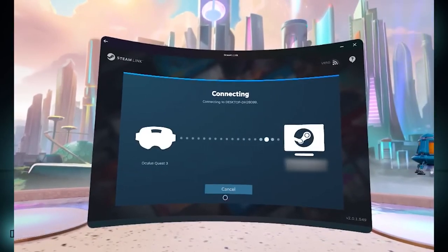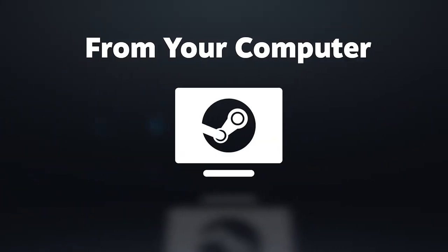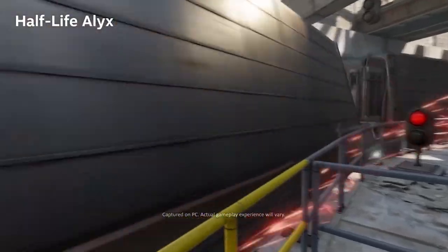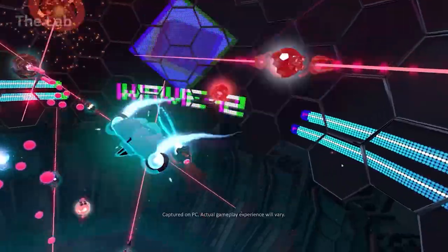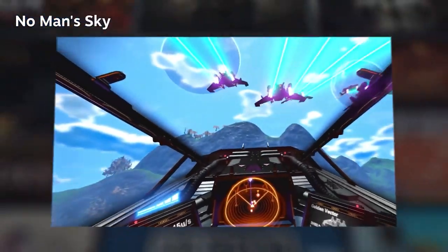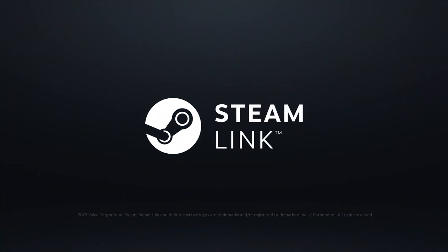Fantastic news for Quest users — Valve just released a brand new update for SteamVR, and it brings some highly anticipated improvements to Steam Link. This means now you can ditch the wires and stream your favorite PC VR games directly to the Quest headset with even better stability. Whether you are slashing your way through hordes of enemies in a medieval fantasy world or exploring the depths of a breathtaking underwater VR experience, you can expect a smoother and more immersive experience thanks to this update.